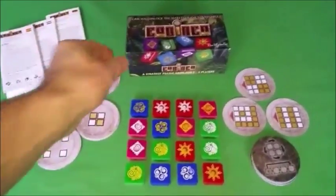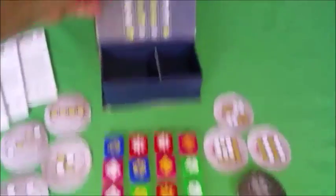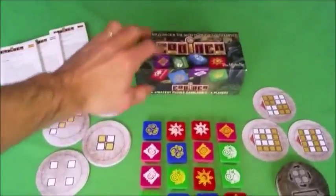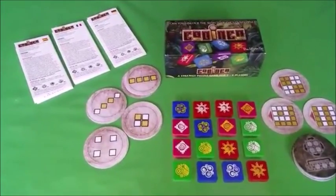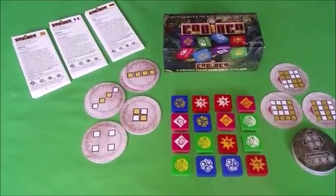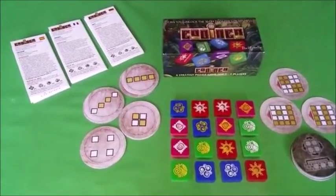Here is Koudinka. Koudinka comes in a lovely little pocket-sized magnetic box with a starting pattern on the lid. In the box you get the rules translated into six languages: Polish and Dutch, Spanish and French, English and German.